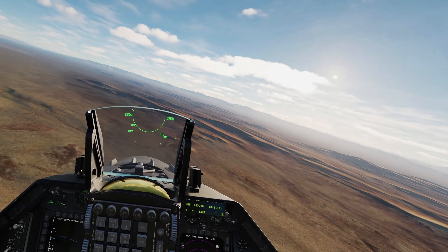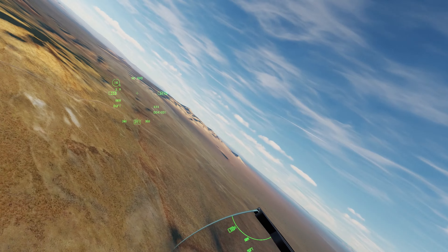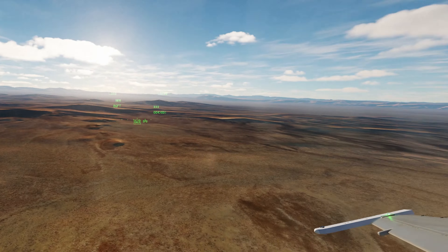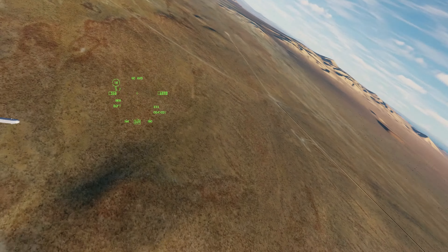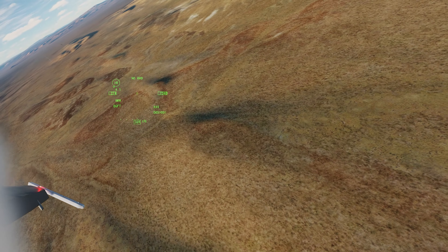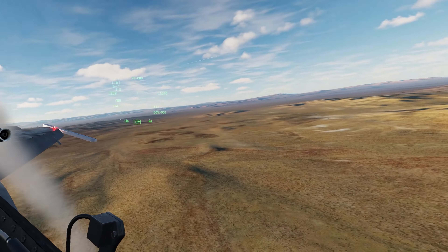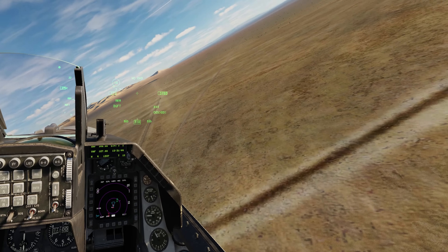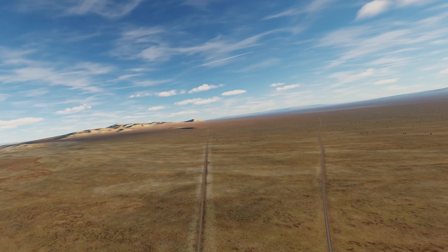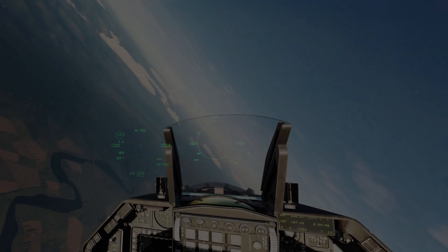First fight is against the Flanker. I'm checking my 6 to get tally on the bandit, seeing him pulling lead. Changing my lift vector constantly. Getting out of his guns, I was able to force the overshoot. Now I'm on the offensive — apologies in advance for my poor aim.